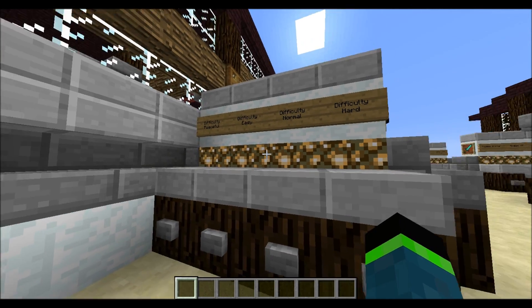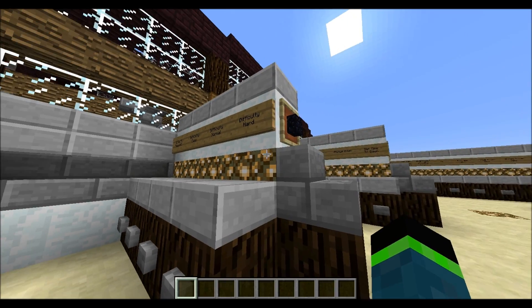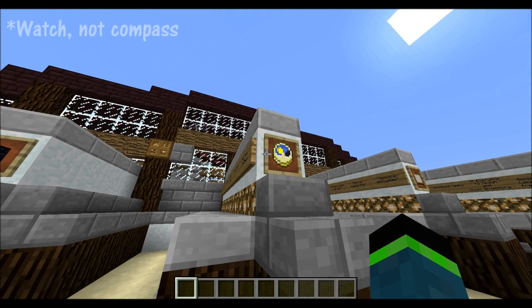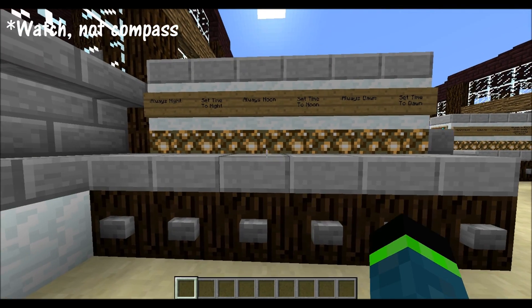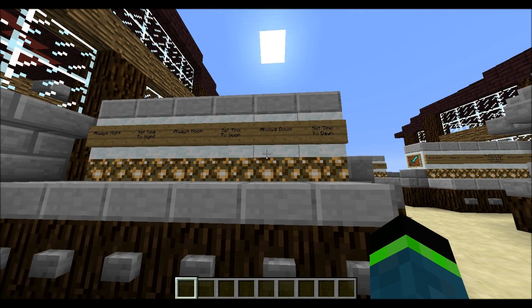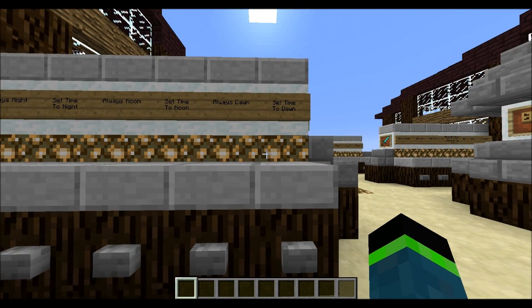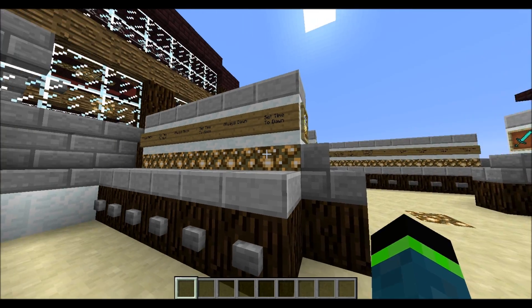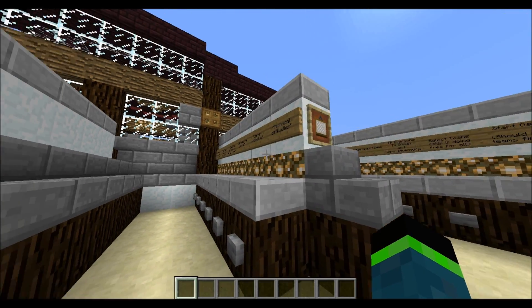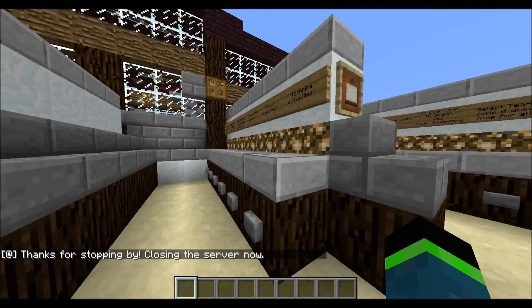Here you can choose your game difficulty: peaceful, easy, normal, or hard — depending on whether you want mobs or not. This next section, as indicated by the compass, is the time control section. You can have it just set the time, or you can have it be a constant time. This is helpful if you want to do a normal map, or maybe a race for wool where you need to use the normal day cycle. Over here we have command block server broadcast things, just little messages that pop up.